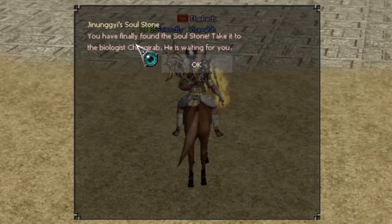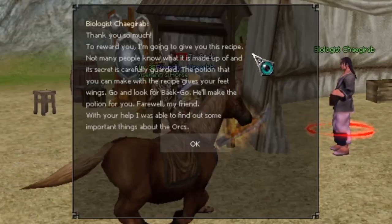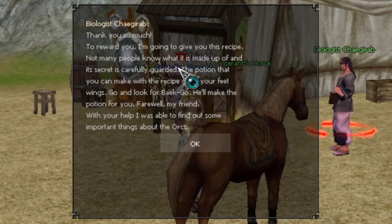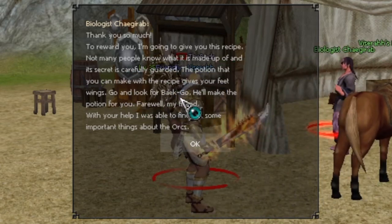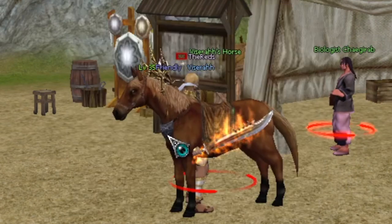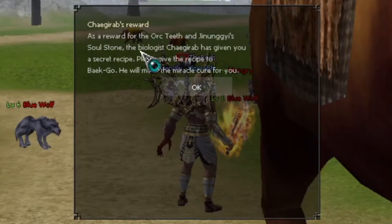Make your way back to town, open up the mission again, and he's going to tell you to return to the Biologist. Make your way back over there, talk to him, and he's essentially going to say: 'Thank you so much, here's the secret recipe — not many people know about it, but you have to get someone to make it for you. Go and look for him and he'll make it for you.'